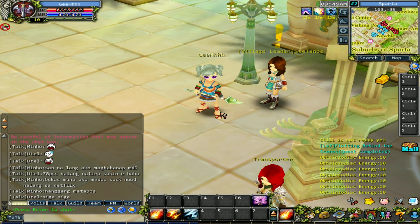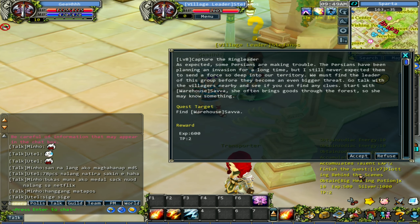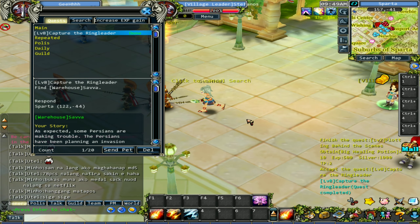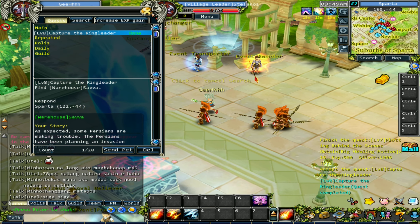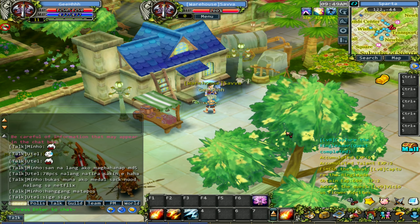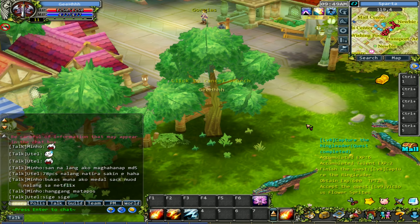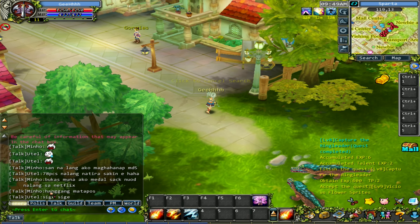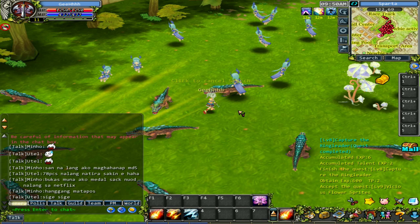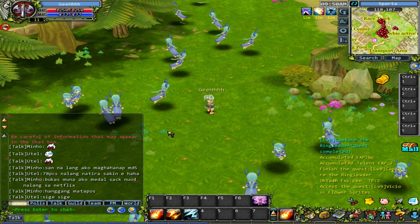Let's go back and play the game. Turn over the quest - done. Accept. Now we need to go to the warehouse. There goes the warehouse - turn over the quest. Now I need to hunt down flowers. Let's autopath - I don't know where those flowers are. There are a lot of Filipinos playing this. This guy says he'd rather watch Netflix than play end-game content. Here's the flower sprite - let's hunt them down.